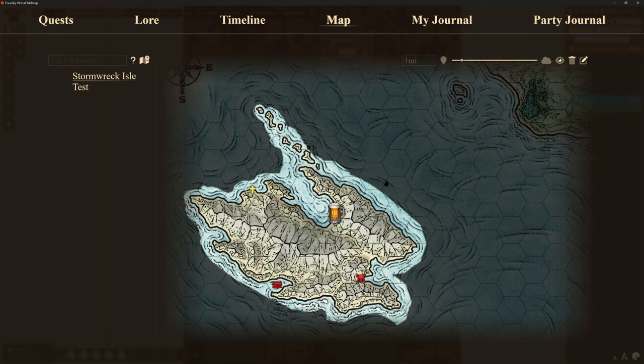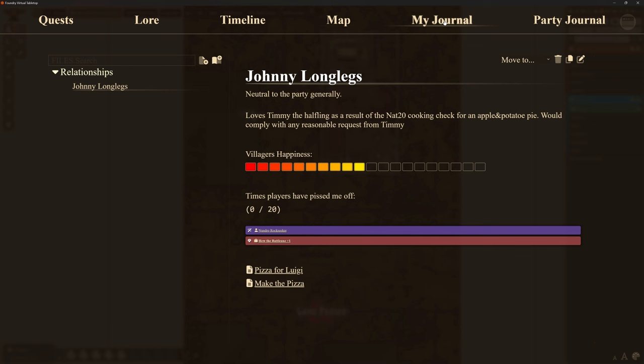There are two things I missed in the last one. Going back to Journal, I've updated this journal page, because there are a few things I hadn't realised were in the wiki — I just didn't read the whole wiki. This is my journal with Johnny Longlegs, and I've got a couple of extra things here that give us extra functionality. I have a Villager's Happiness bar that gives me a score out of 10. If I click on the bar, it tracks that the villagers are getting happier. Right-click brings it down. I can set this bar to be as many blocks as I want, and I've got mine set so it will go negative as well.